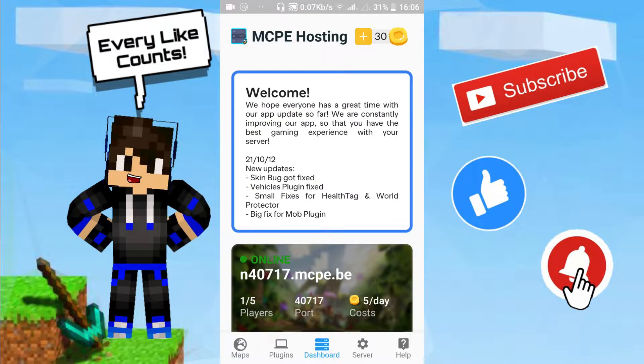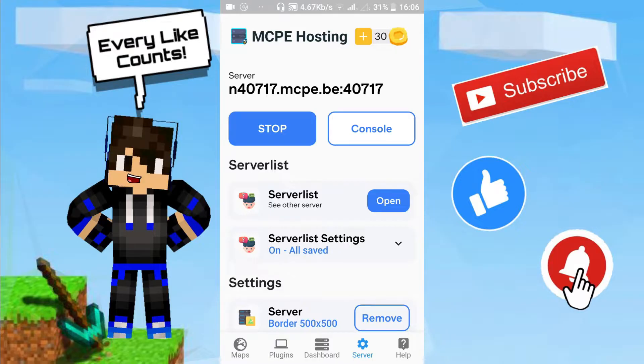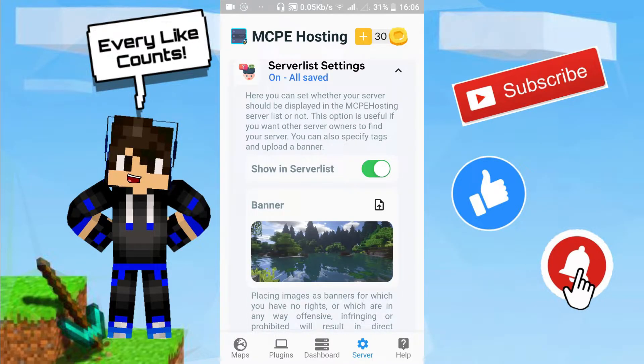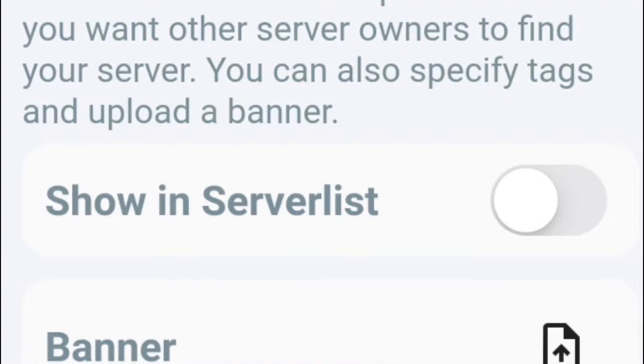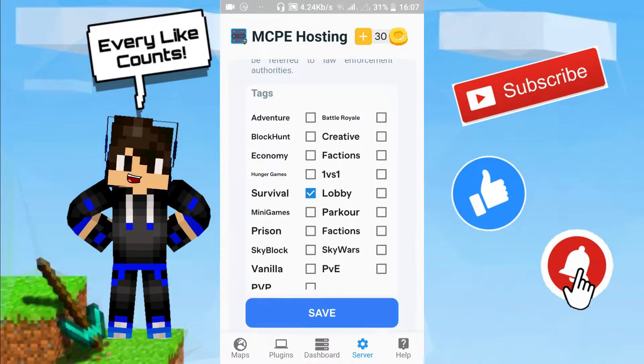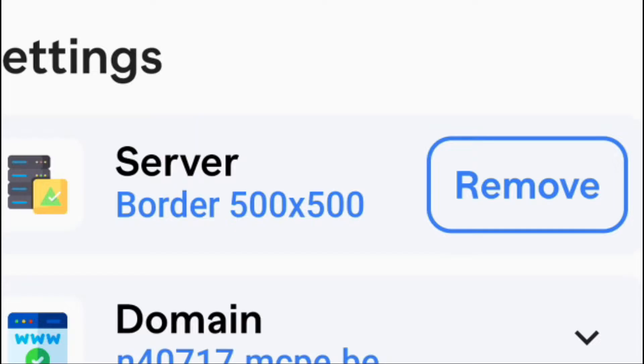Let's explore more of the app. Go to the Server tab — it shows the IP address and port. You can stop the server or go to the server list to see other servers. One feature I really like: you can make your server show on the general server list. Toggle it on and other people will be able to join because your server will be displayed in the MCPE Hosting list. You can also choose tags — for example, I'll put 'survival' and save it.